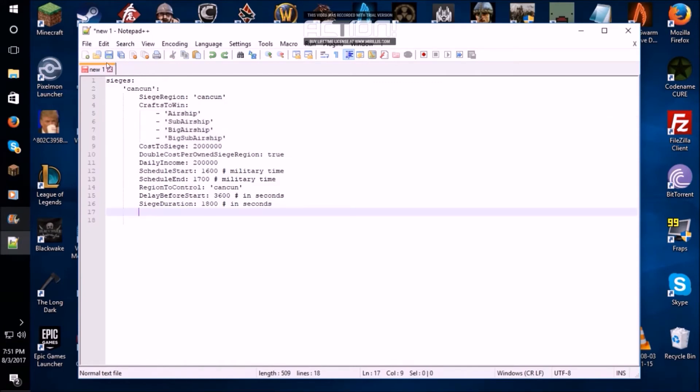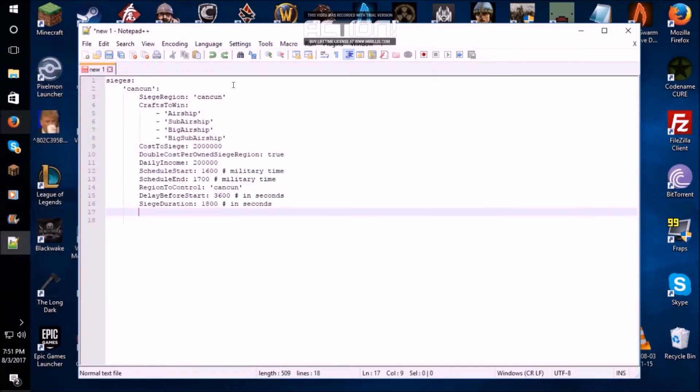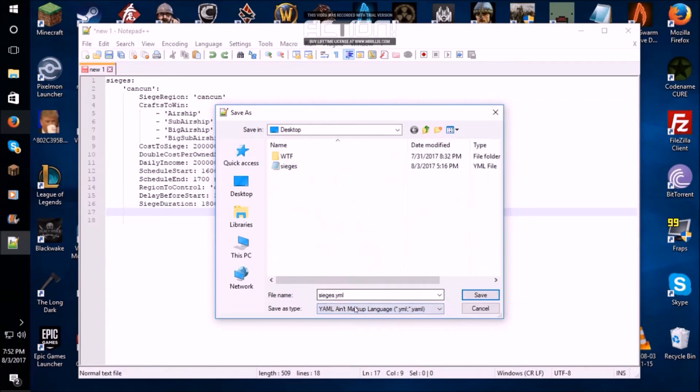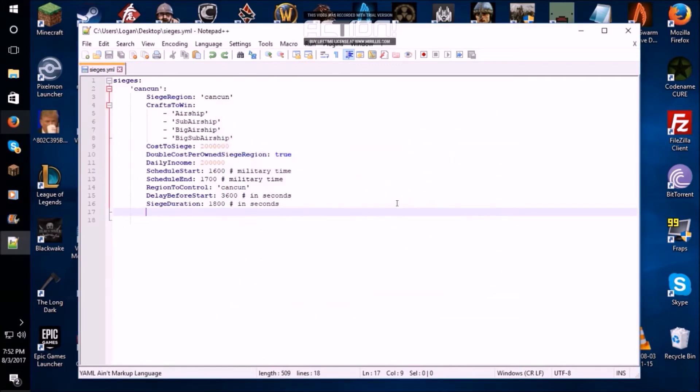Now that you have this working, you want to make sure it's saved properly. You want it to be named sieges.yml — I'm going to copy the name right from there, just to make sure it's case-sensitive. Go ahead and save your new config file for your region. Put in 'sieges' and save as type needs to be YAML. I like to save it to my desktop. Let's go ahead and overwrite it — yes, sure. Let's overwrite that.